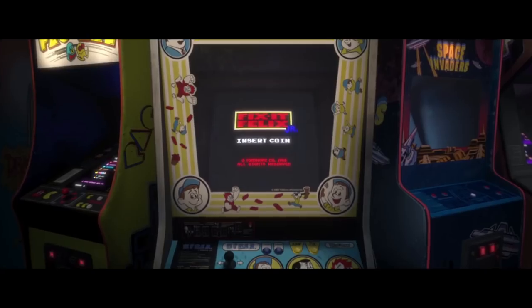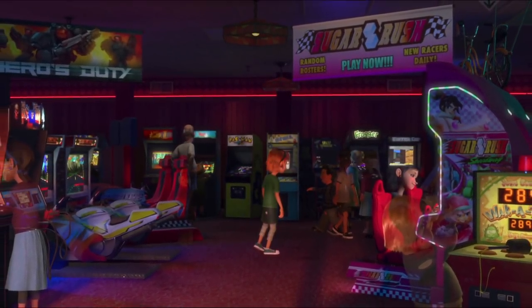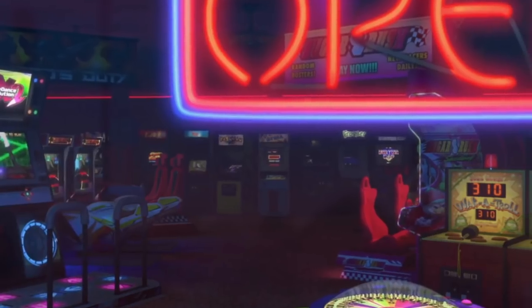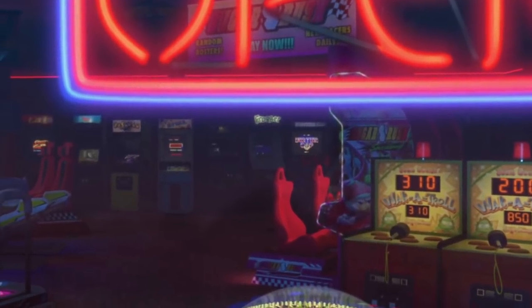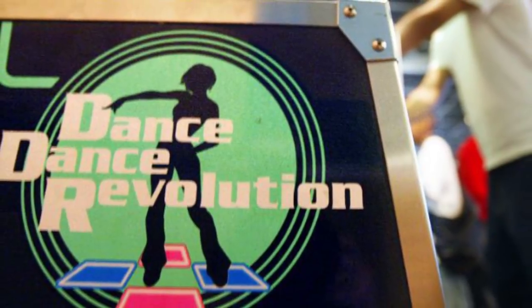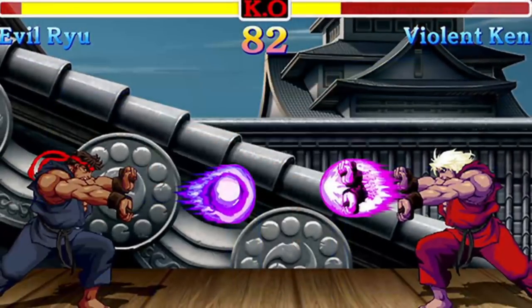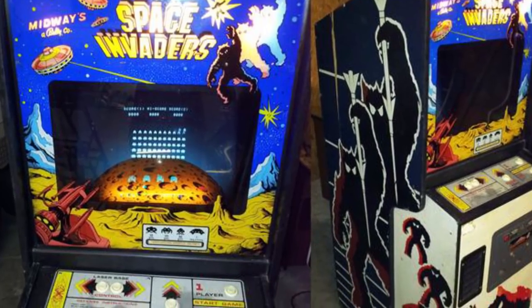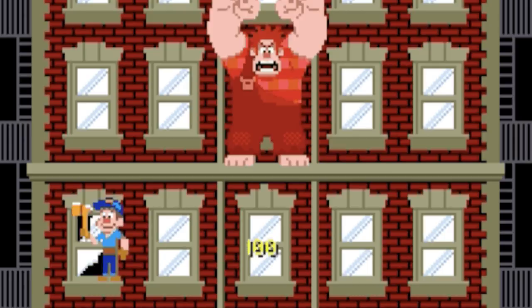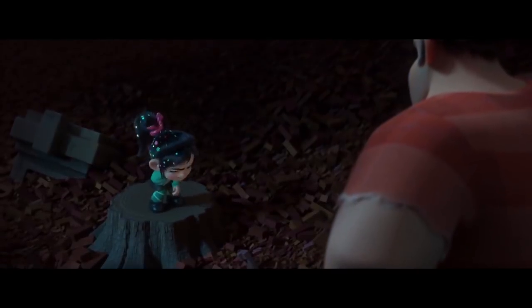Right at the beginning of the trailer, we are treated with a view of the arcade. Since the original Wreck-It Ralph featured so many references to well-known video games, it only makes sense that the trend continues in the sequel. In the background of the arcade, we see the headlining games from the original movie — Sugar Rush and Heroes Duty — as well as several classic games: Dance Dance Revolution, first released in 1998; Pac-Man, regarded as one of the most influential video games of all time; Street Fighter 2; Frogger; Dragon's Lair; and Space Invaders. The arcade also features Fix It Felix Jr., the 8-bit video game from the first movie created as an homage to the classic arcade era of gaming.